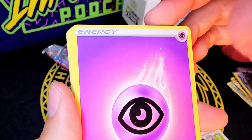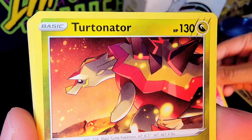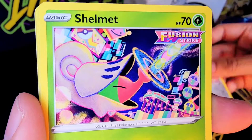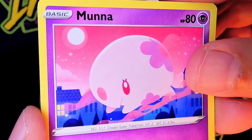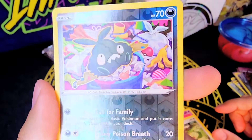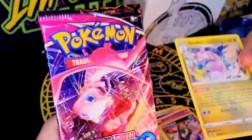From the Genesect pack we've got a Psychic Energy, Bug Catcher, a Fusion Strike Energy, Turtonator, Skarmory, a Shelmet, Plusle — you can see the other one right in the background there — Munna, a Meowth, a Reverse Holo Trubbish — that's kind of cool — and then we've got a Gudra as the rare in that booster pack.